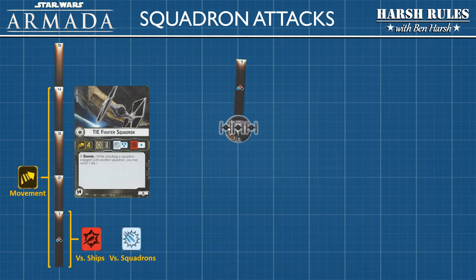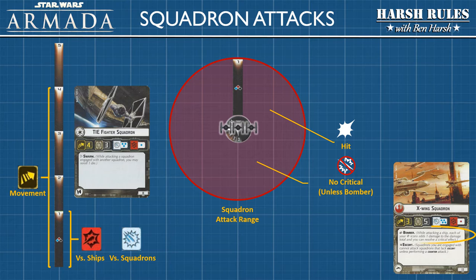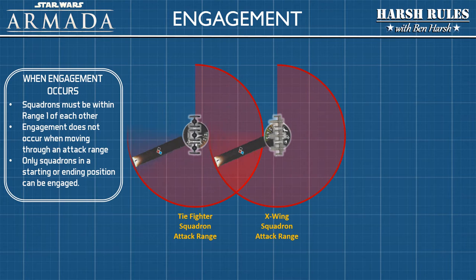Squadrons can attack in a 360-degree radius. Any ships or squadrons within this range are subject to attack. Each dice roll that scores a hit reduces one point from the hull. However, any criticals that are rolled are counted as a miss unless that squadron has the Bomber ability. For example, the X-wing squadron has the Bomber ability. Now, let's look at one of the game's more complex subjects: squadron engagement.